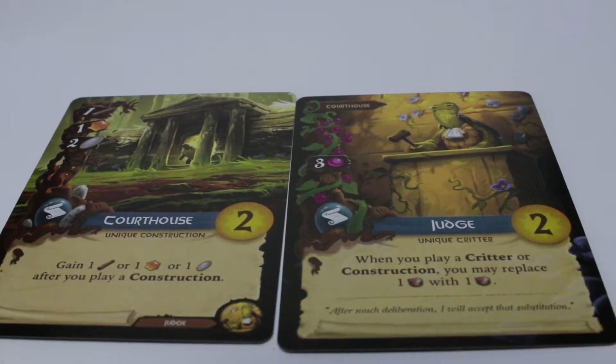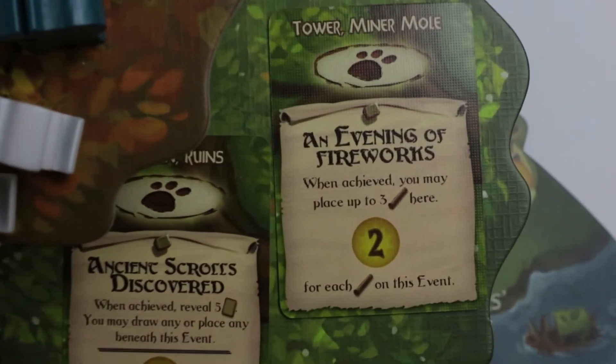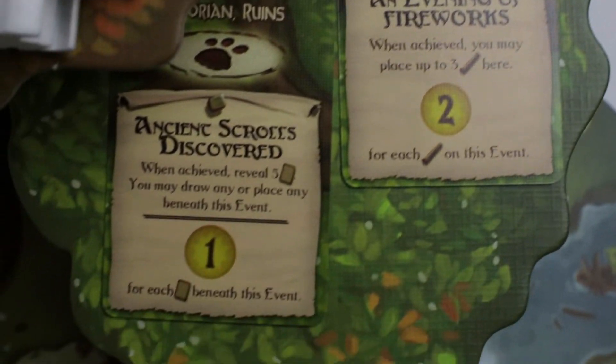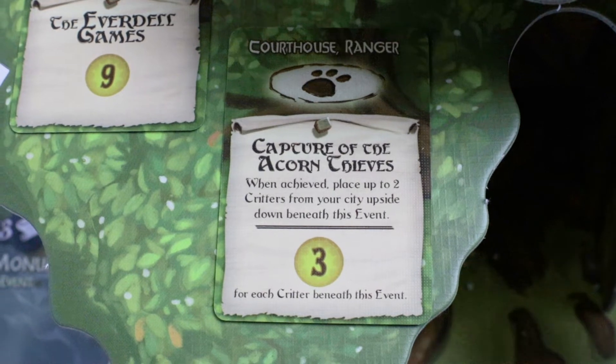Let's move over to the Everdell tree and take a look at the special events and their requirements. I don't have any of those requirements yet, so I'll skip those. But I do have a Courthouse, which will let me place up to two Critters from my City under this event and get three points per Critter — so that's a lot to keep in mind.